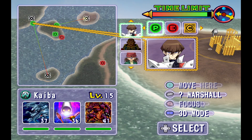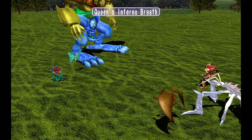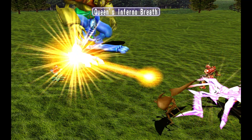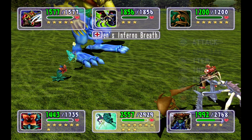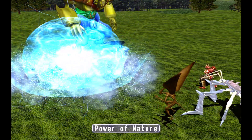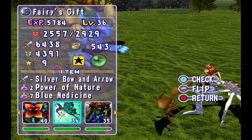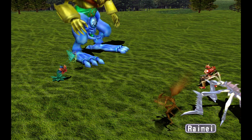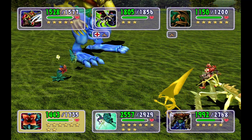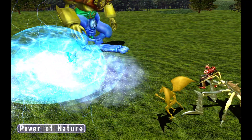Rex, you're going over here. Kaiba, go down there. This looks pretty good. That's a big miss from our opponents. Also, anyone notice our Fairy's Gift has gotten almost 3,000 health? Yeah, yikes. My Fairy's Gift has more health than my Gate Guardian.